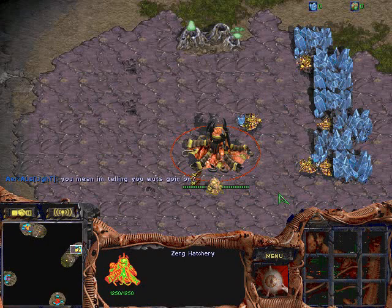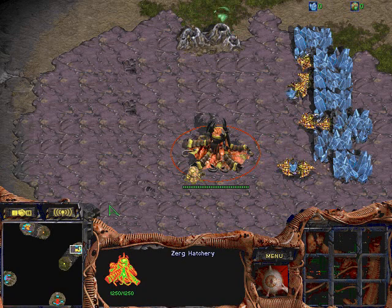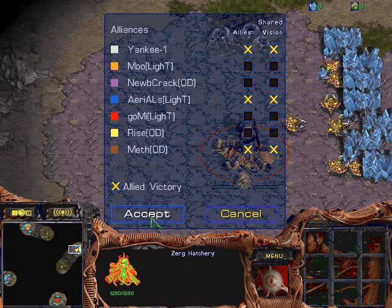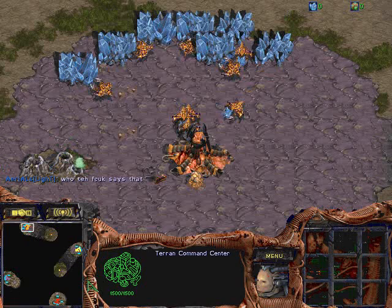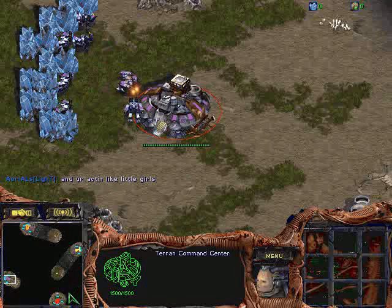If you guys recall that one match where we had the early dropout, they still managed to get a shout-out to Natalie saying GC is just jealous. Anyway, let me list off the colors. We have Ryzen at the 2 o'clock position in yellow. Noobcrack is at the 9 o'clock position — he's going to be Terran. Mu is at the 11 o'clock as our Zerg friend, and Gomi is at the 5 o'clock. So 6 and 11 versus 2 and 8 — Terran Zerg versus Zerg Protoss.